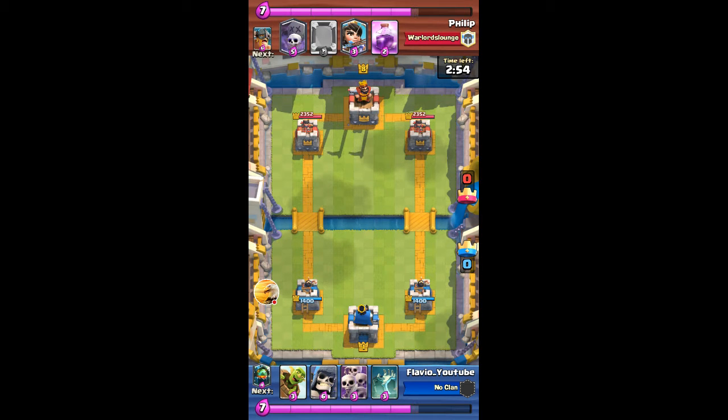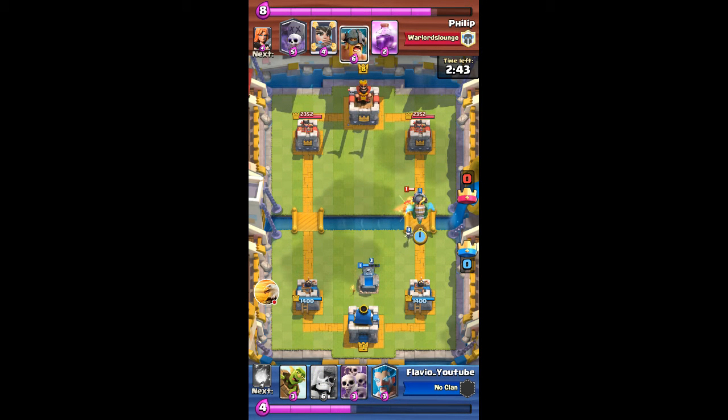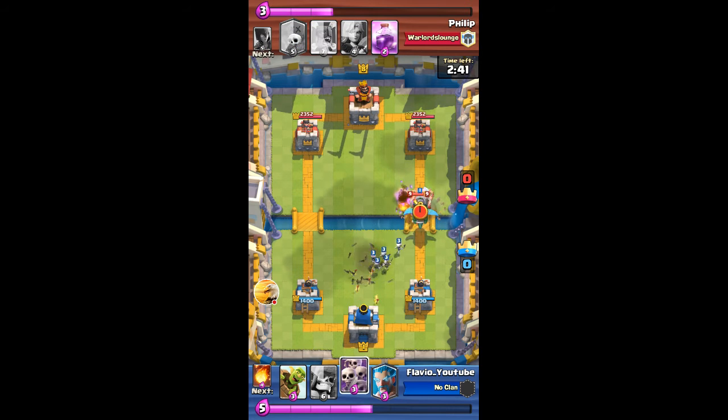This is the first replay — my opponent has a graveyard deck. I'm gonna start off with a tombstone in the center as usual. He's gonna go with a princess, so I have to use my inferno dragon to counter the princess. The princess is gonna take out the tombstone, and the elite barbs are gonna take out my tombstone skeletons.